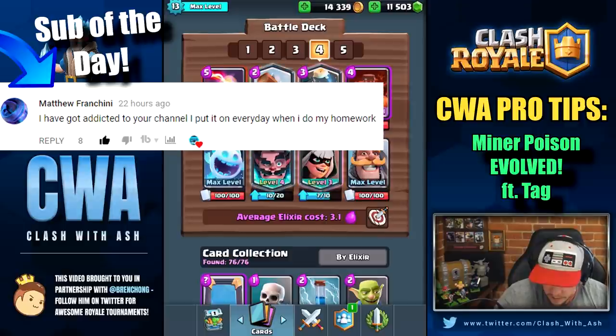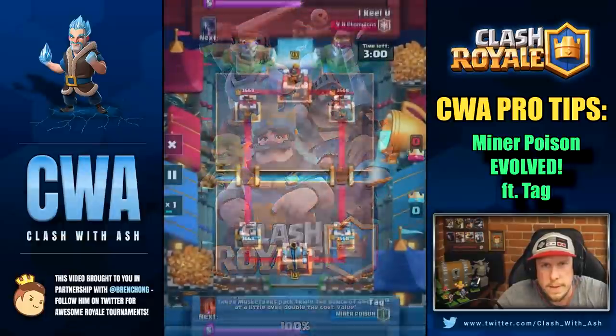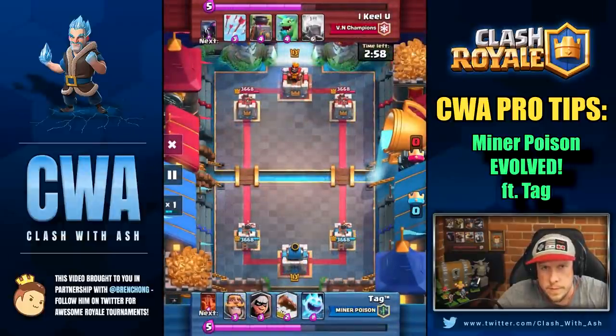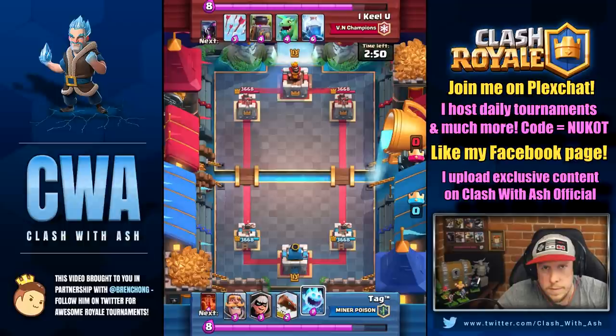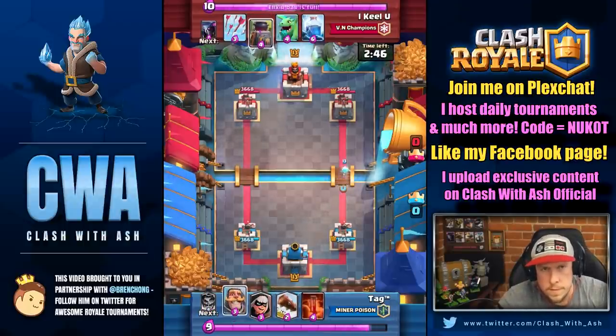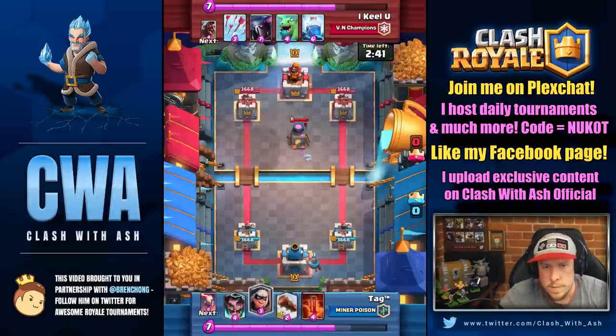The newer version is a lot more offensive. You have the Mega Knight and you don't have a stagnant Inferno Tower. You have the Inferno Dragon, which is a defensive card that then translates into offense. The older variant has Inferno Tower and that changes the play style considerably. You're able to actually defend a little bit easier against Hog Riders and deny all damage. It's just way more defensive in general.